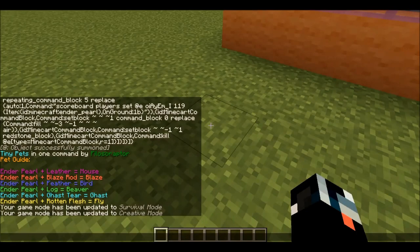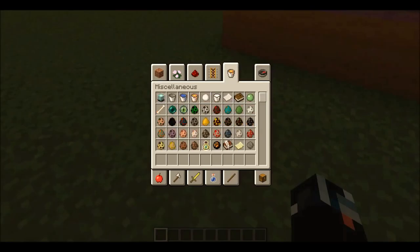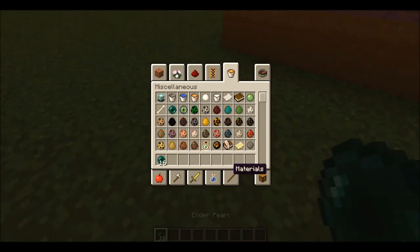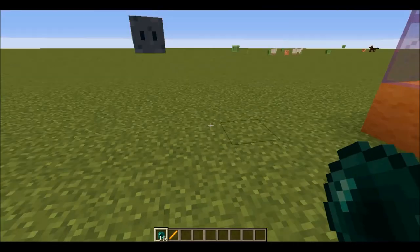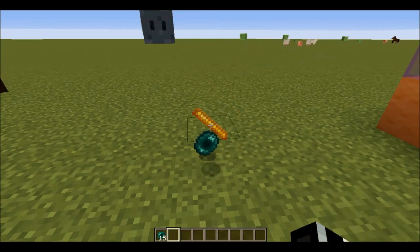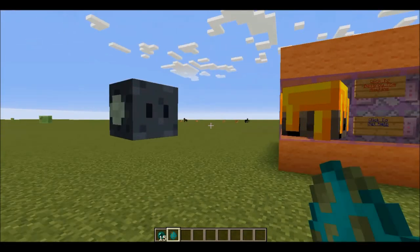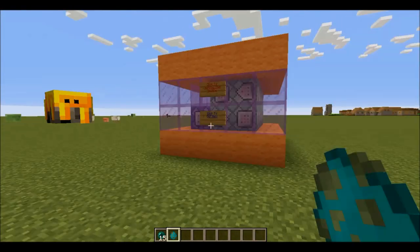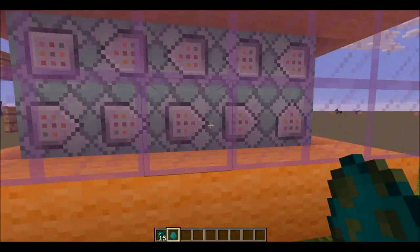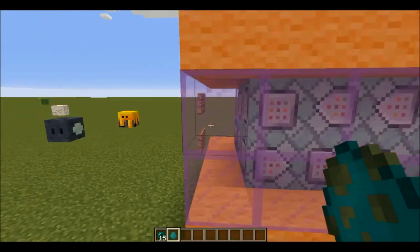The next one, we have a little blaze. Let's go ahead and do that — so that's a blaze rod and an enderpearl. Let's grab a bunch of these and the blaze rod. We'll toss one of those out, and we have a pet blaze! This is actually very cool. Props to this guy for this one command block — this is very, very cool. Props to him.